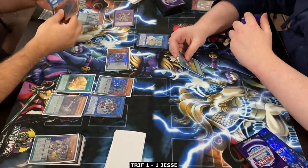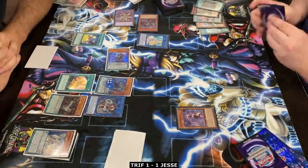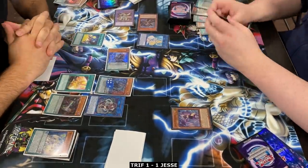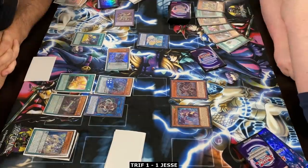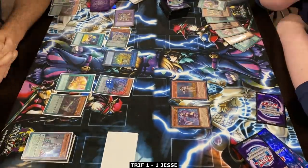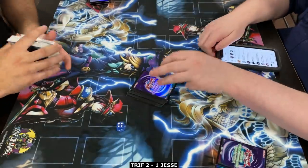I drew not one, not two, not three, but four Chronograph Sorcerer-related cards including three Chronographs and a Timegazer, and I still put up this crazy board. Now we'll see if Jesse can play through six negates. I negate all his spell cards and don't let anything resolve. He's just thinking — he gets a few pluses but I can Masquerade at any moment. I bounce his Solitaire back so he can't access a tuner, and it just wasn't enough against Pendulum.